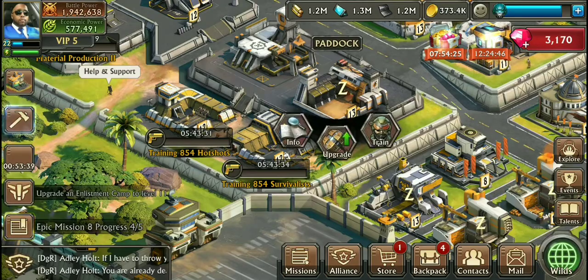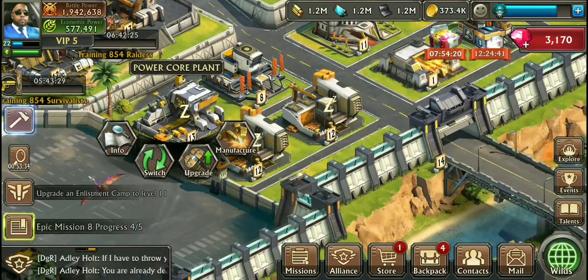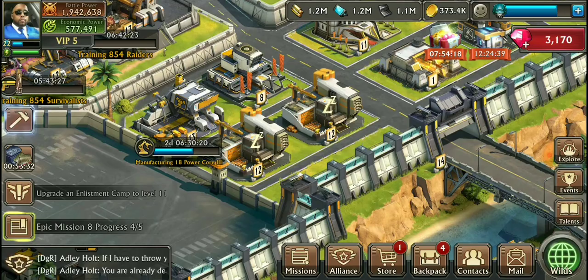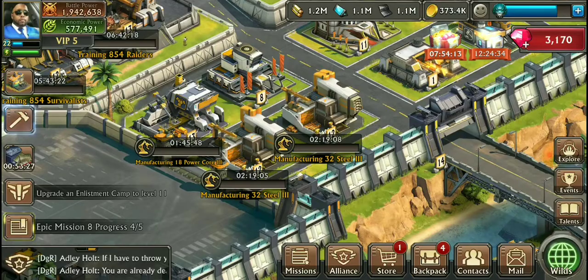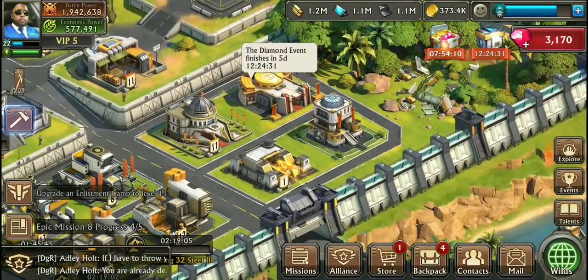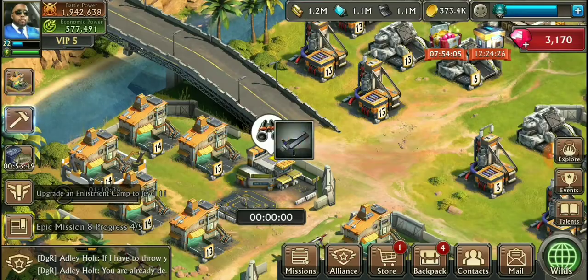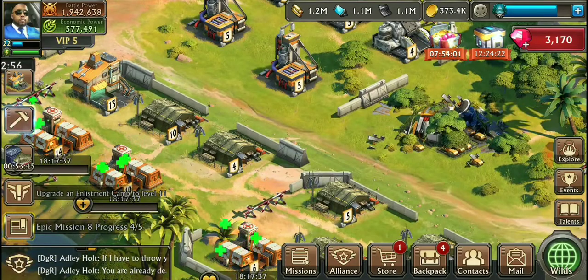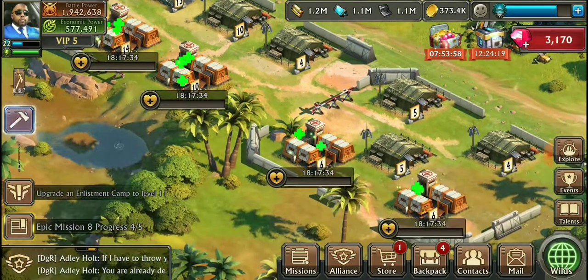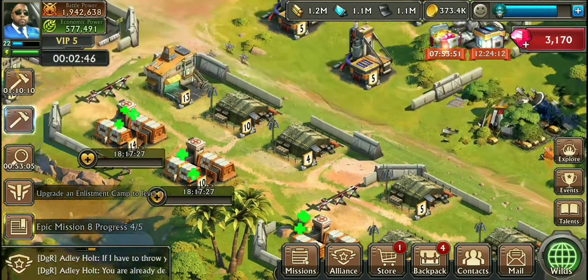I don't have any troops right now - these guys really destroyed my base. That's fine though, it's my fault because I wasn't even on and I didn't shield up over the weekend at all. I do have speed-ups to heal my troops but I'm not going to use them right now. I want to get the free help from the alliance first, and then I'll go in - 18 hours, I'm not spending all those speed-ups on that right now. We'll hold off and wait a bit.